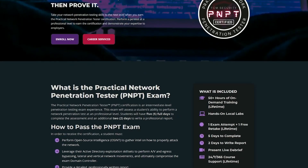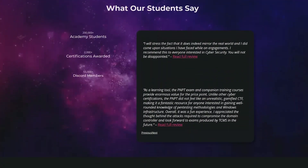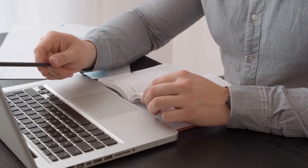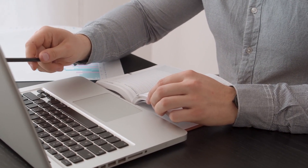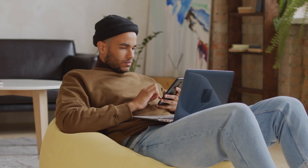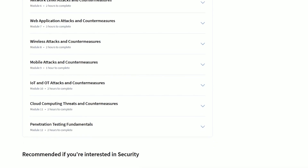If you're interested in offensive security, you have a few options for beginner certification courses — for example, the TCM Security PNPT Certification, or Practical Network Penetration Tester cert, which is very hands-on. For the foundations of ethical hacking, I'd recommend the EC Council Ethical Hacking Essentials course on Coursera. If you already have a Coursera subscription from the Google cert, this is basically free. It covers security threats and vulnerability assessments, password cracking, social engineering, network attacks, web application attacks, wireless attacks, mobile attacks, IoT and cloud computing, and penetration testing fundamentals.